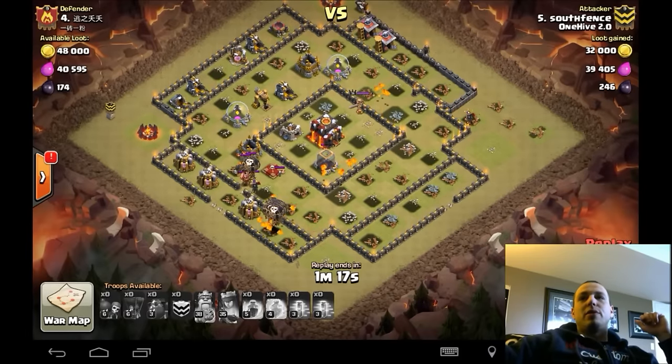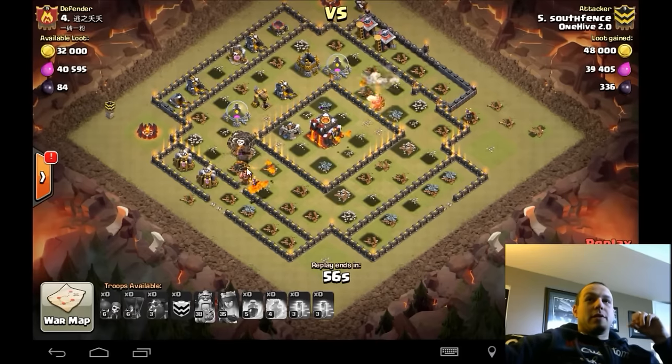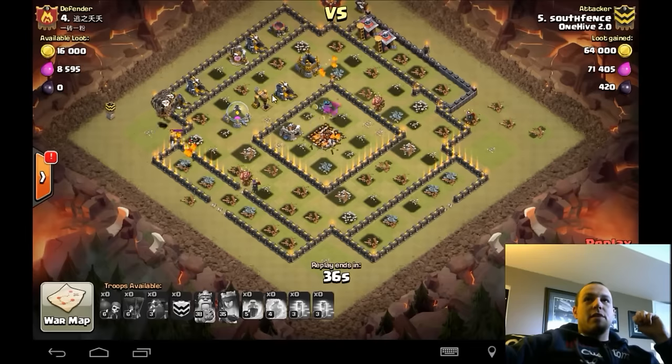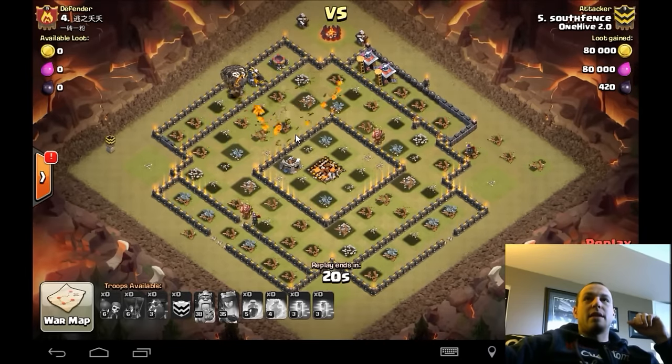He didn't even get that air defense and still has a lava hound on burst — just absolutely rips this base apart. Nice job, self-fence. This poses a little bit of issue because there go his lava hounds, starts taking on some balloons, but it doesn't matter — he's got enough pups on the back end to take them out. Three stars in the bag.